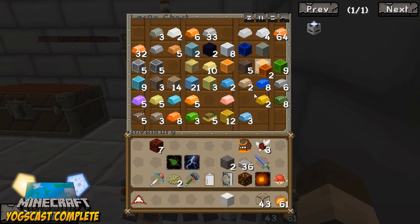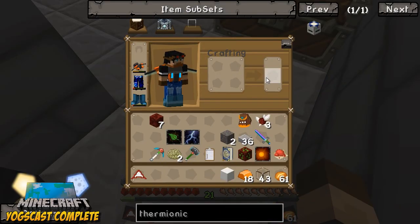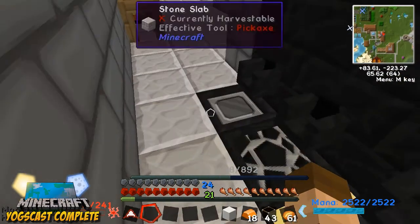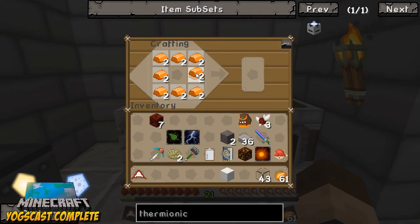Okay, bronze. Oh — two blocks, that's not a lot. But it is... what is it, two tin to one copper? Or three tin to two copper? Whatever, we only need the one. We'll make more if we need some later.